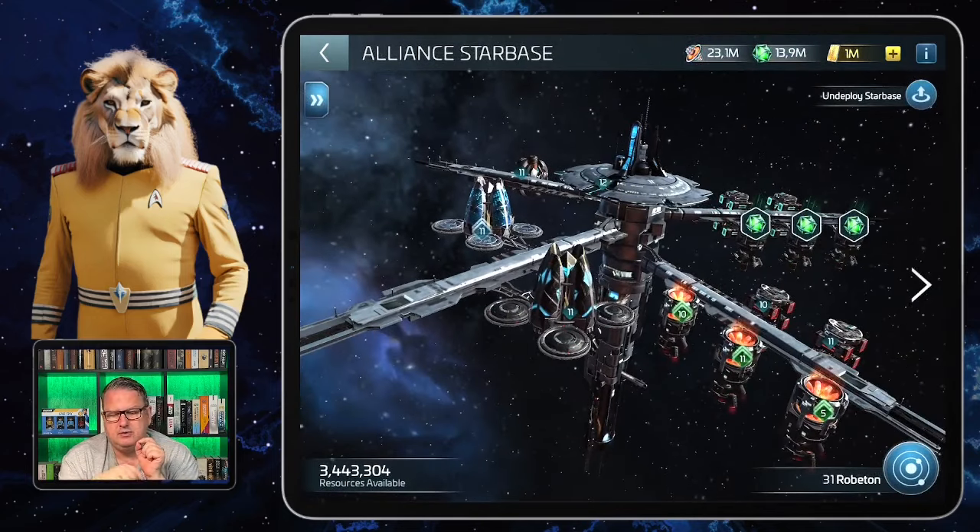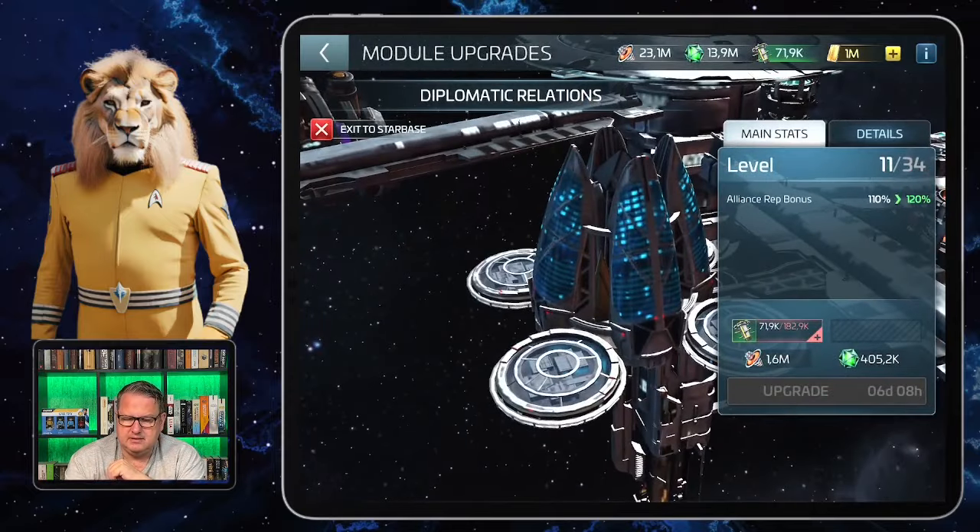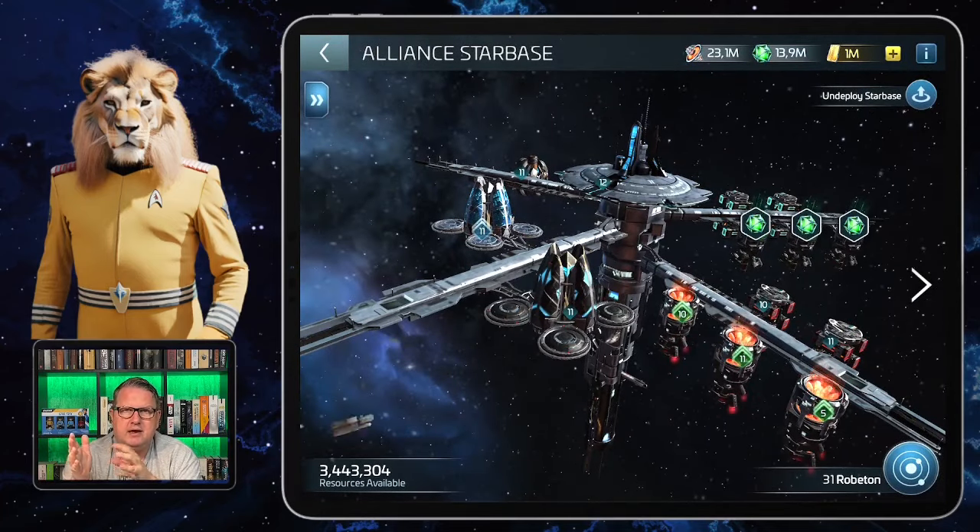There are three things to keep in mind. First, it's good to have someone dedicated to the starbase. We have a commodore responsible for ours — greetings Kia — who takes care that it's regularly upgraded as soon as possible, and that it's harvesting the plasma we need. Our commodore manages putting the starbase on the right mining node in the right nebula to mine what we need.